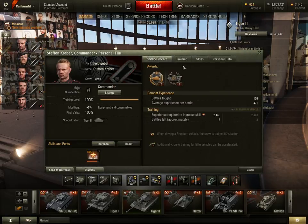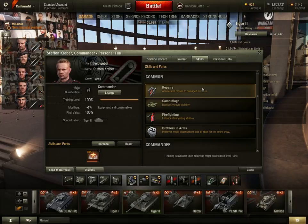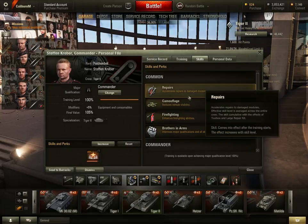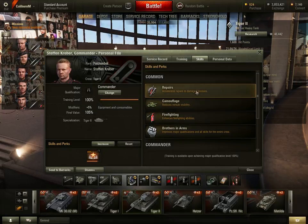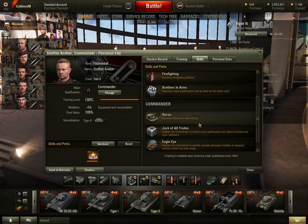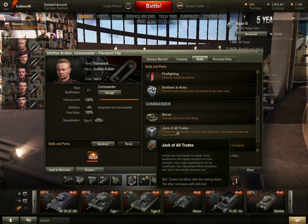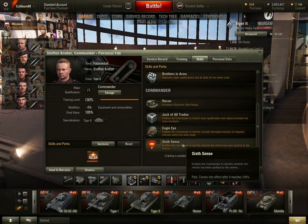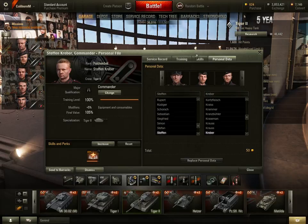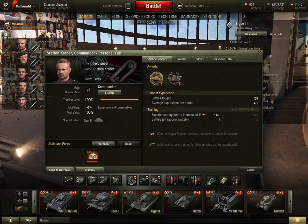So let's go to the personnel file. Some like light repairs are skills, and as soon as you select those, when you reach 100% skill at first, you can pick your first skill or perk. Skills activate as soon as you select them. Perks, on the other hand, have to reach 100%. Sixth Sense is a perk, so until that skill reaches 100%, it won't actually work. Like World of Warships, I think you can change these skills with gold and retrain.